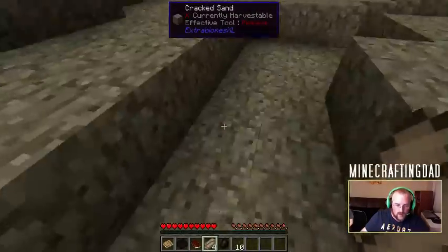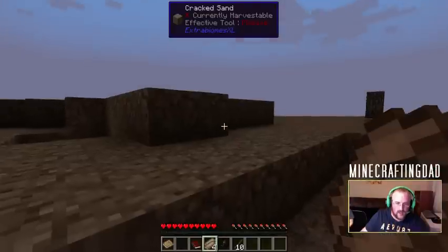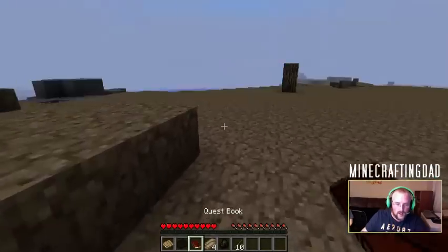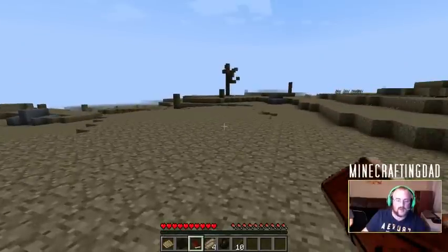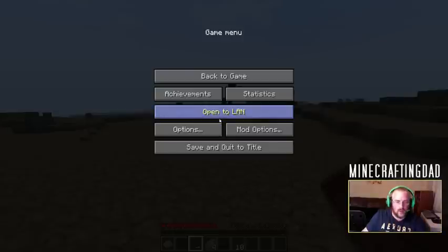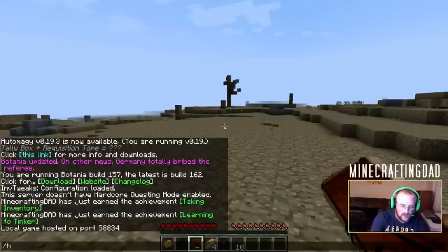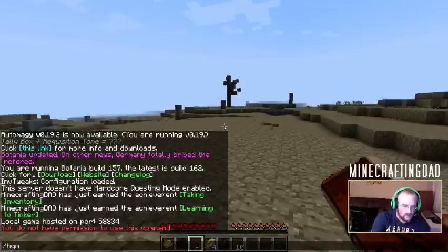It looks like we get dead wood from dead logs. This isn't like a normal tree. Shark hole and sticks. This is an HQM pack, so that means they're gonna try to tell us how to play the pack. Let's take a look in the book. Now, typically in an HQM world, what you normally want to do is open up LAN and start it, and then you want to go slash HQM quests. Was it HQM quest or quests? I think it's quest or quests.